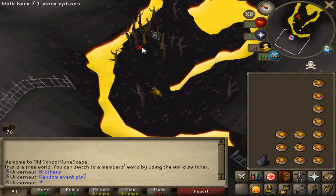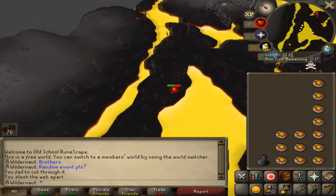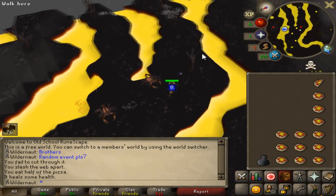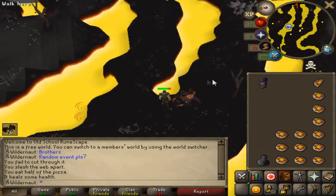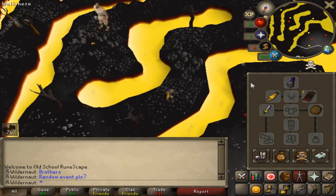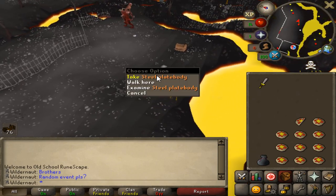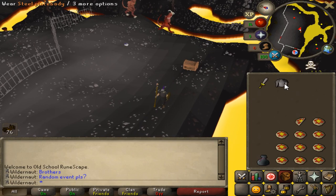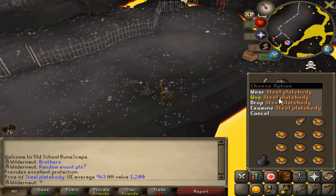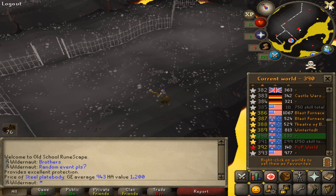We're going to loot steel platebodies — this is a really good way of making cash because every steel platebody sells for 1.2k at the bandit general store. I could just loot runes from the Dark Warriors Fortress but buying them from the mage bank shop is actually a lot faster. There's an iron full helm on the ground — definitely taking that, it's a nice upgrade from nothing. Also found a Staff of Earth; I'd prefer a fire or air staff but we'll get those in the future. There's the steel platebody — we just have to avoid the nearby demons. We'll do around 35-plus world hops, fill up our looting bag and inventory, then get out of here.